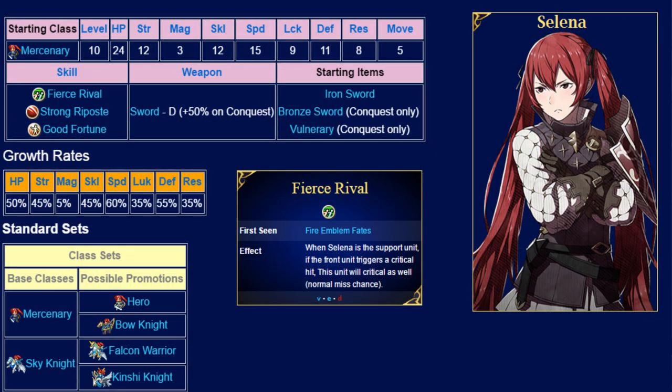Last but certainly not least is Selina, your first mercenary. She has two main selling points: good speed and good defense. This makes her good at landing double attacks and durable enough to fight on the front lines, but sadly Selina can sometimes get strength screwed, which can really hamper her usefulness. Her personal skill, Fierce Rival, is really situational - whenever she is backing up a unit with dual strikes and that unit lands a critical hit, Selina will follow up with a crit of her own. This sounds good on paper, but a critical hit plus a regular dual strike will kill most generic enemies anyway, so this skill often ends up being massive overkill. Despite this, I really like Selina. Speed is one of the most valuable stats in Fire Emblem, and her 60% speed growth will ensure that she doubles most enemies she goes up against.